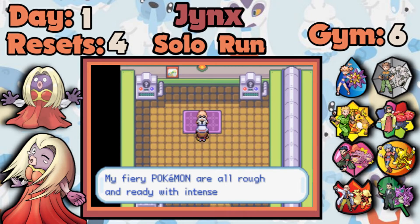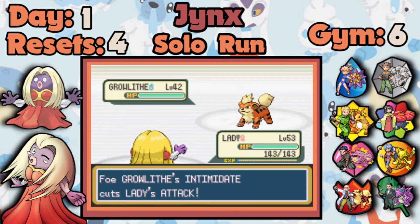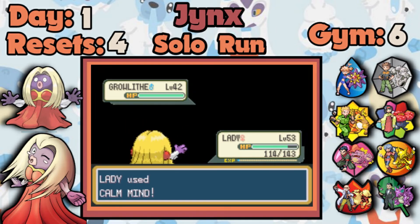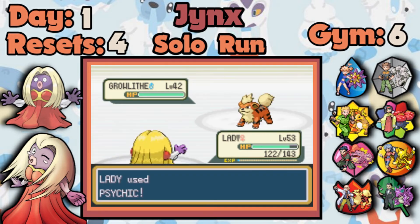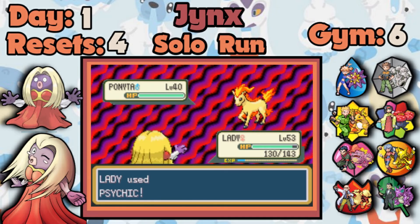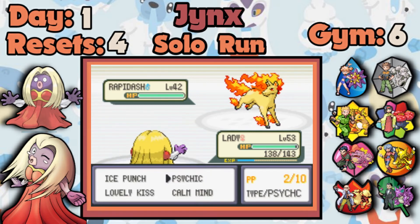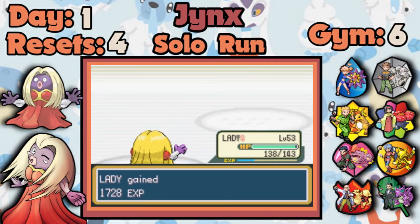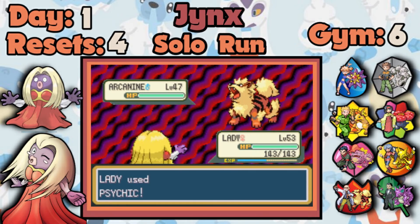Why Calm Mind? In this gen, Fire moves are solely Special, so when I use Calm Mind I increase my Special Defense and Special Attack. The Special Defense boost helps me survive Fire-type moves, and the Special Attack increase helps me KO them faster. The damage is peanuts at first, but I play around critical hits — and crits have killed me before, even from Golbat. After two Calm Minds everything becomes a super easy one-shot, so I can move on with this badge at a very reasonable time.